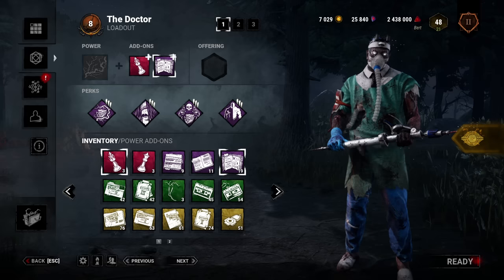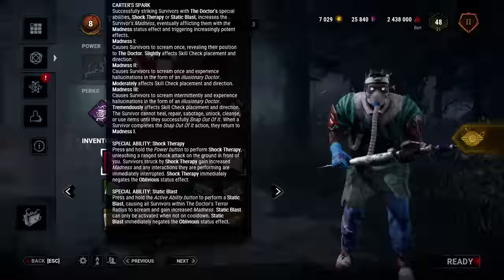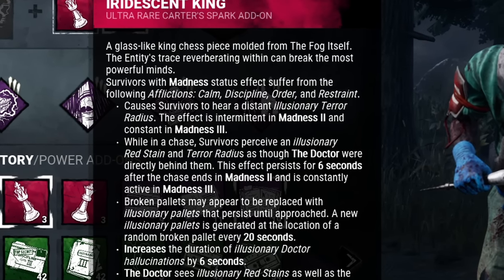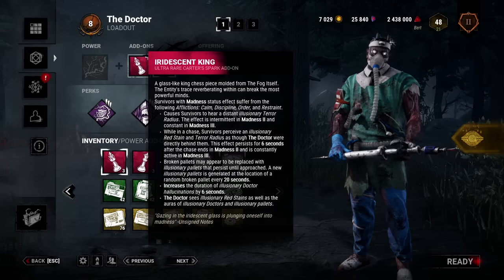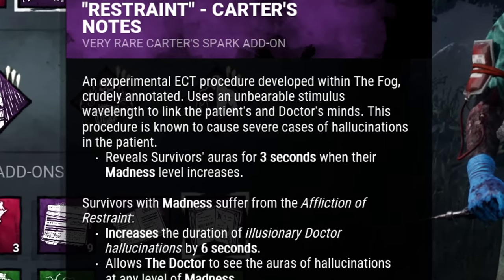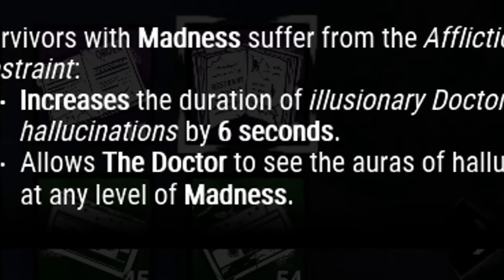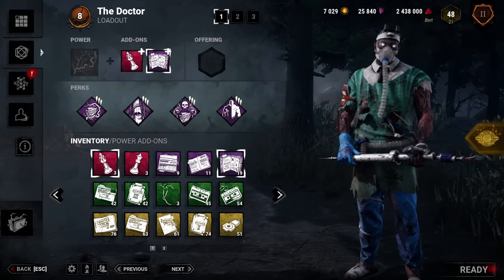We're going to start with the add-ons. We want to keep a consistent flow of madness going to our survivors. My first add-on is Iridescent King. This ultra rare packs the strongest punch as it hits survivors with multiple visual and audible afflictions, and most importantly increases the duration of our hallucinations by 6 seconds. I'll also be pairing this with Restraint, Carter's Notes. This add-on reveals the aura to me whenever a survivor's madness increases and also extends the duration of Illusionary Doctors by 6 seconds. With both add-ons combined, survivors will be seeing hallucinations for 12 seconds longer than normal.